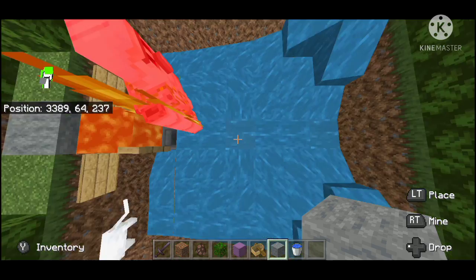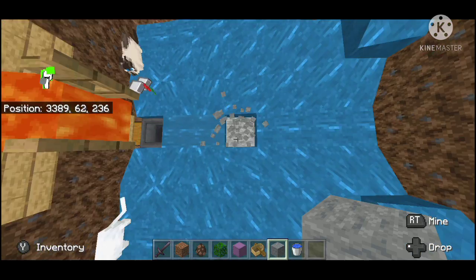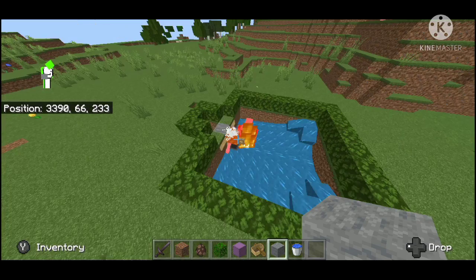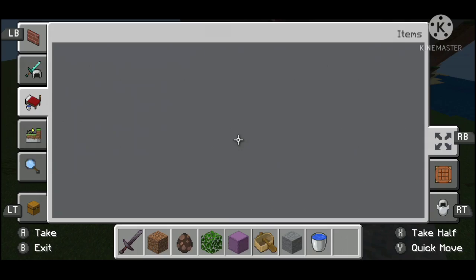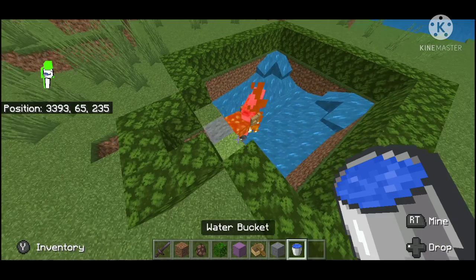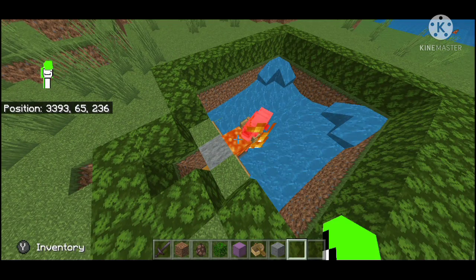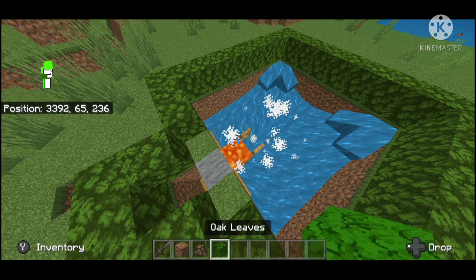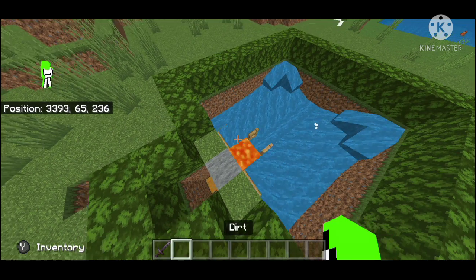If you want to trade with these villagers, you can totally do that. You can use any professional block — it does not have to be just fletching tables. They all just have to be the same type, like 20 fletchers or whatever profession you choose. Let's see how long it takes until a new iron golem spawns.